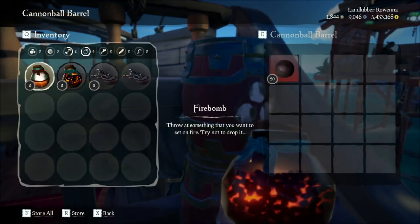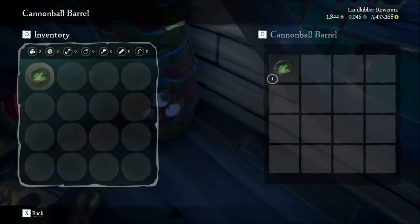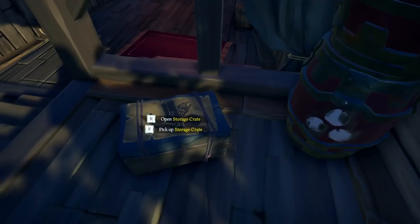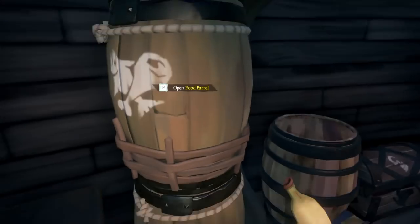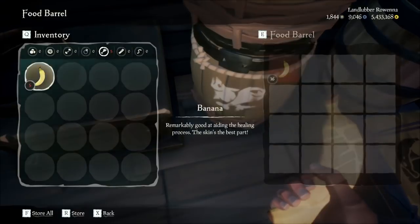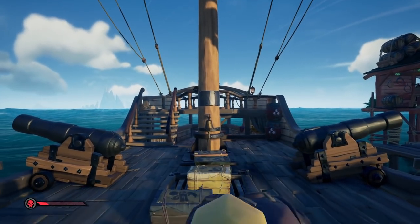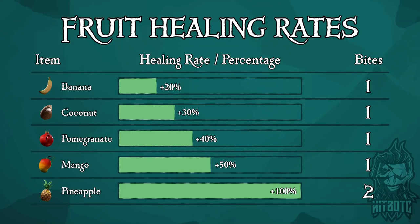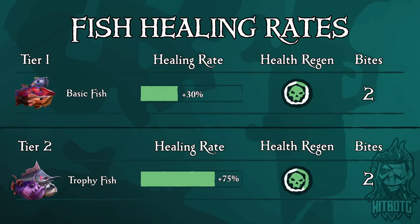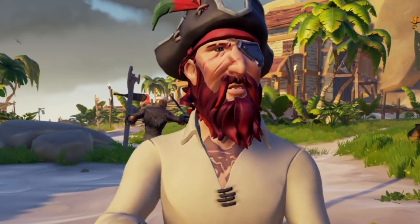Organize your barrels. Each crew does this a bit differently, and I recommend you find something that works for you and your crew. I like to put cannonballs, chain shots, fire bombs, and blunder bombs in the top barrel, and curse cannonballs in the bottom. Good food in the top barrel and crappy food — aka bananas — in the bottom barrel. Speaking of food, know what is good. Not all food is created equal, so know what food to look for. I've created food and weapon graphs for easy reference, and you can find them in the description below.